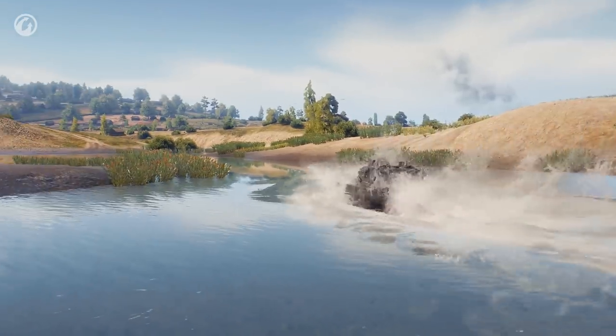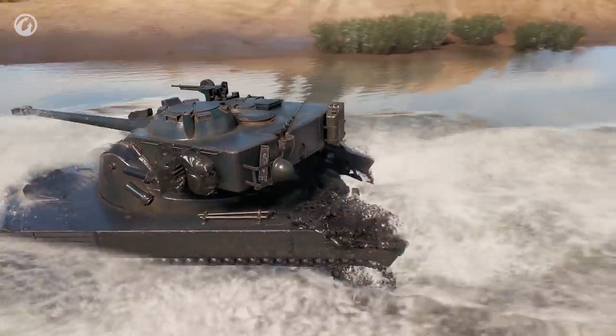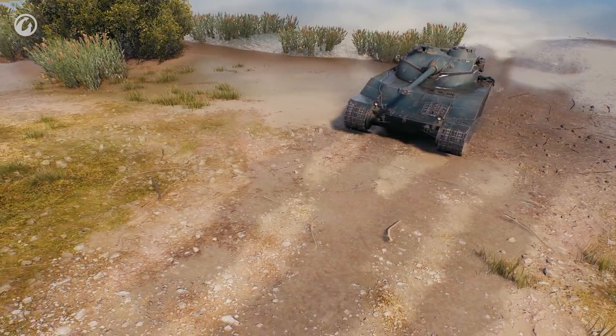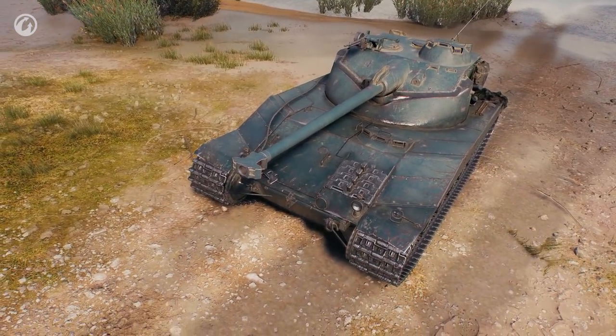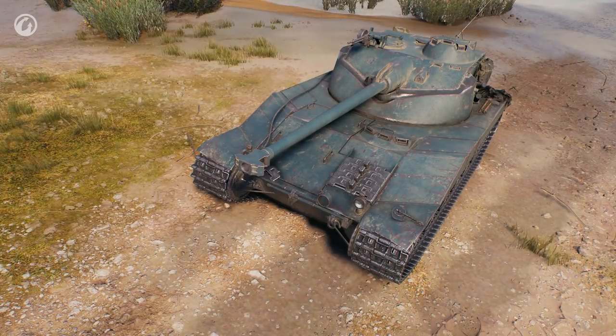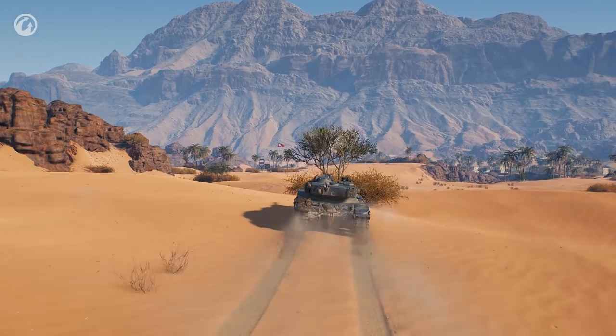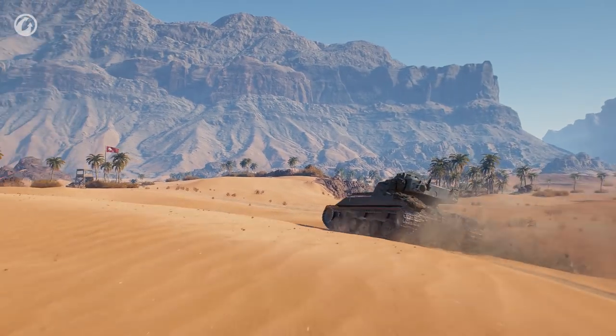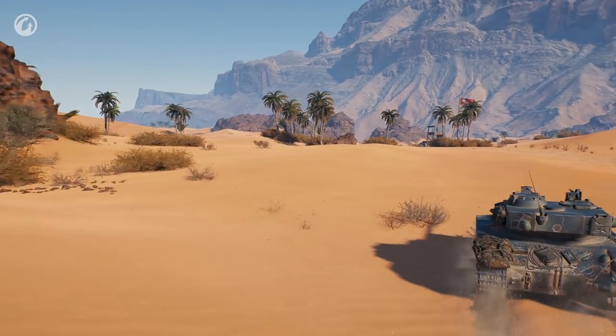The new lighting system allowed us to add interesting effects like dynamic vehicle soaking and dirtying. When the vehicle goes into the water, it will get wet; when it leaves the water, it will become dry after a while. The same effect applies if the tank rolls through the desert — it will gradually get covered with dust. And when a dirty, dusty tank rolls into the water, it will become clean again.